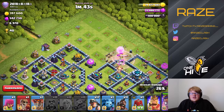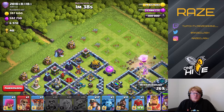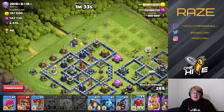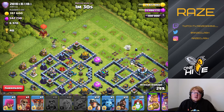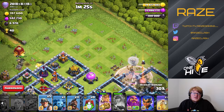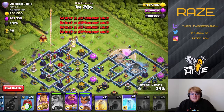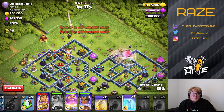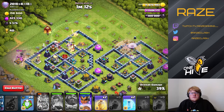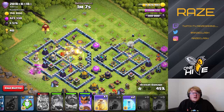In this case, I was able to get the queen into the town hall compartment — or the area where she could reach the town hall — without getting in the way of too many X-Bows or the single Inferno. After that, drop the king, take out a couple of trash buildings, and then send all the hybrid into the core of the base. That's the most effective way to do the hybrid attack on diamond-shaped bases: queen on one side, king on the other.